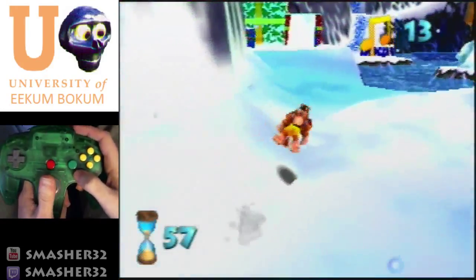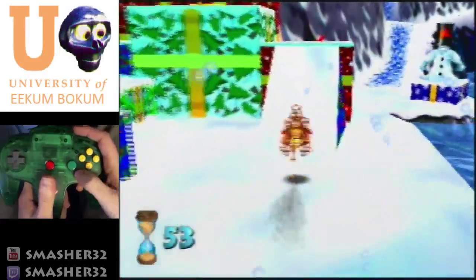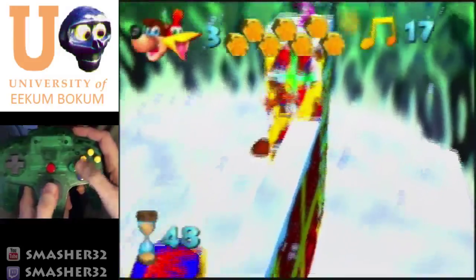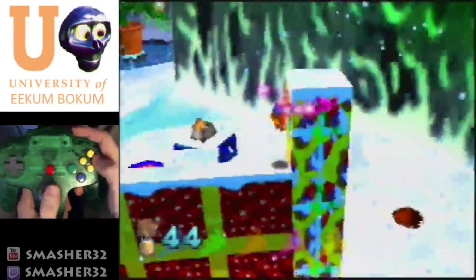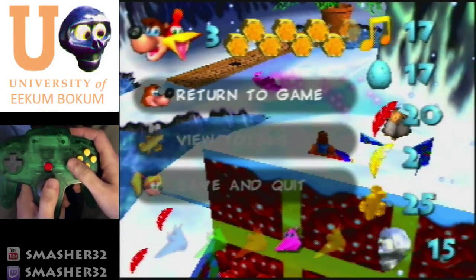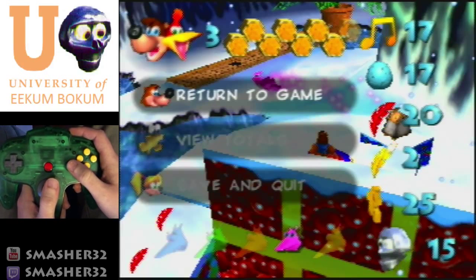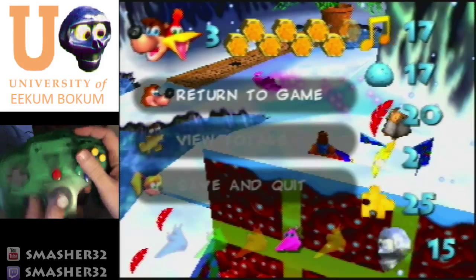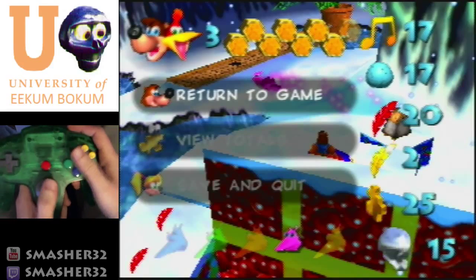I'm going to grab this note, and before I use the flight pad I'm going to grab the notes and the Jinjo. Hopefully I don't get sniped — oh god, I got sniped. So right before I turn around, rat-a-tat-rap — that helps to grab the Jinjo a little bit easier. I'm going to attempt to beak bum right to the top of the Christmas tree, land on the tree, and then go through the star three times to activate the lights. There's a chance I may screw up here, so just bear with me.